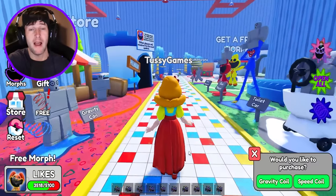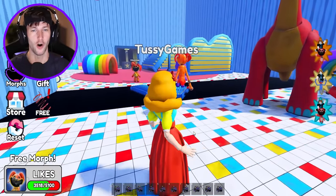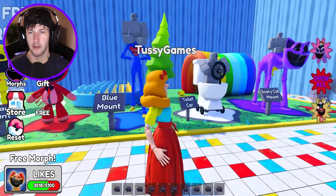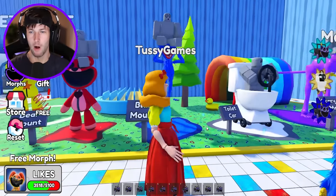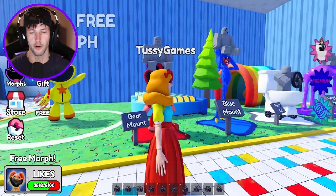Why is it spawning me back at the front of the game? Every time I touch anything in those rooms that isn't regular carpet, they keep throwing me back to the beginning. You know what, I got to buy another game pass. Should I buy the Huggy Wuggy mount, the Bobby Bear Hug mount, or the toilet car? I kind of want to buy Bobby Bear Hug mount — it's 500 Robux. That is insane for a game pass.